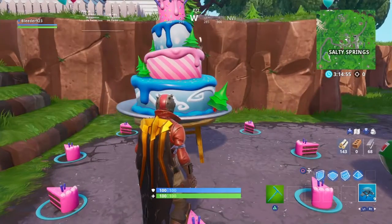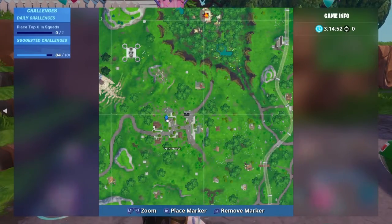This is the next cake location. It's located at Salty Springs, and it is right here on the map.